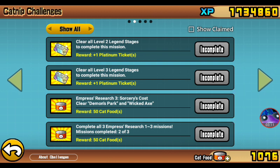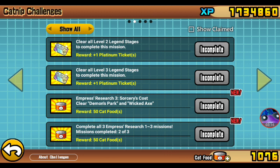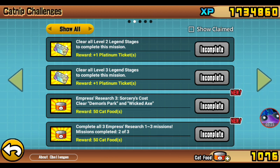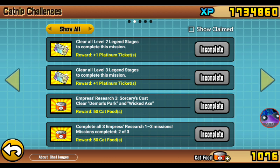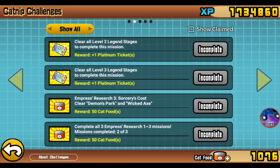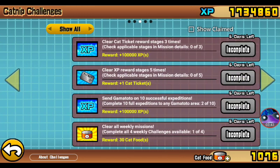There it is — Wicked Axe. So there's the Wicked Axe. Now, the Empress Research stages — I don't know how I cleared 2 out of 3. I'll take a screenshot of this for later. Someone comment below what that is, because I've only beaten Cray's Tank before.